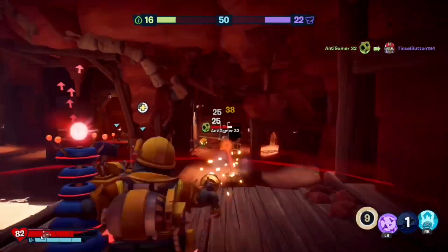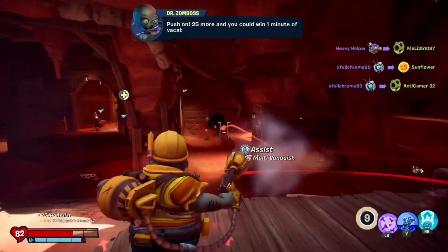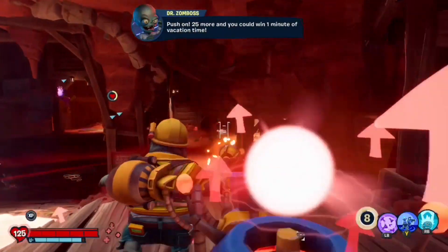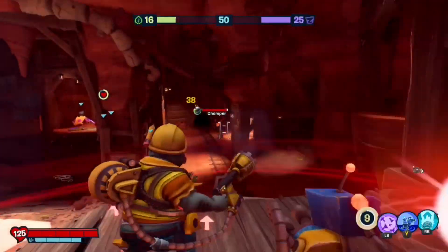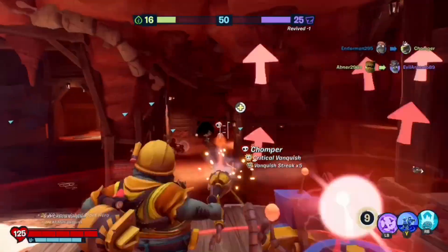It gives all who stand near it a 25% fire rate increase and 5 ammo back every second. Which basically means for any engineer standing nearby, you will have an infinite number of explosive projectiles to fire at your heart's content — you can spam it infinitely for absolutely free.